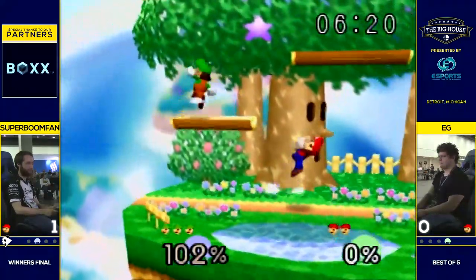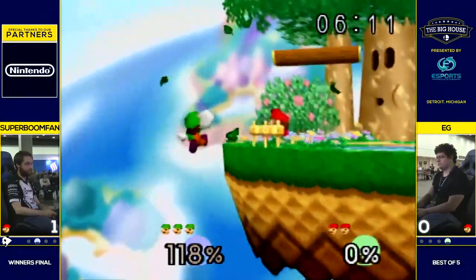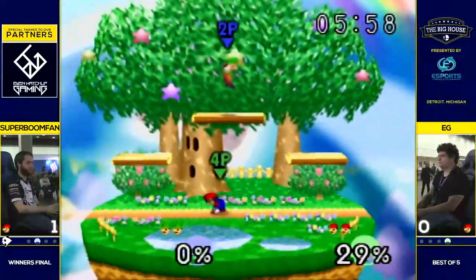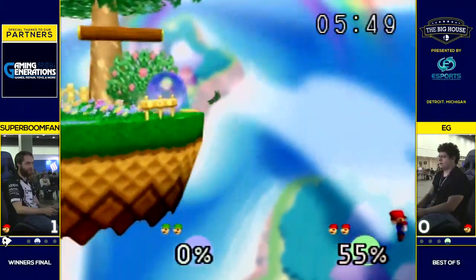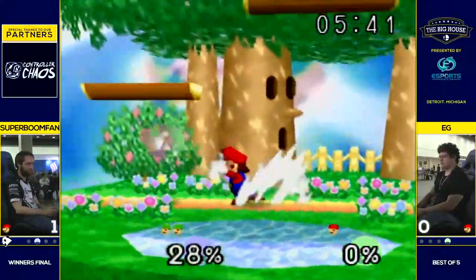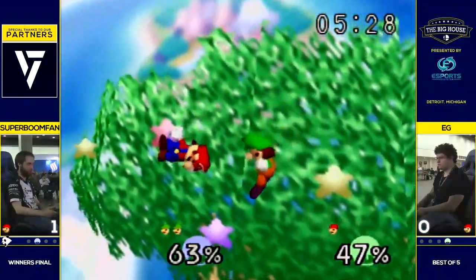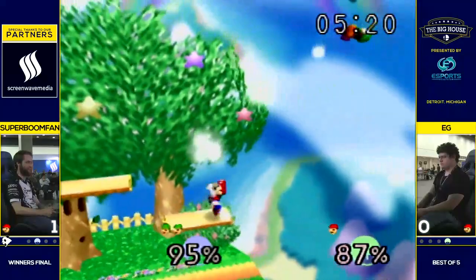That down B just has such an odd trajectory whenever you escape out of it — kind of sends at a semi-spike angle. He's going to do wonders that low on the stage. Does he have to touch the stage to get that down B back? If you get hit before it ends, then you usually get it back. Maybe he just didn't mash hard enough. I hope we get to see Boom's down B again — he just gets so much mashing on it, from the floor all the way to top plat. Pretty insane.